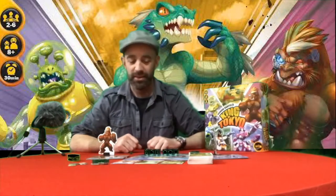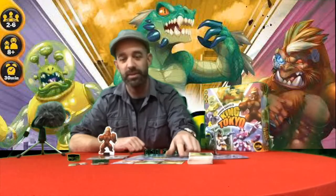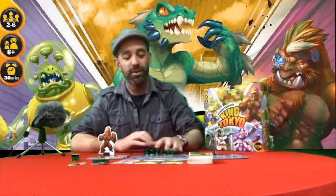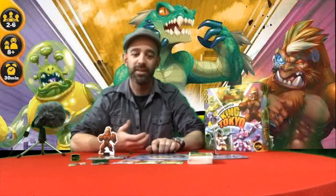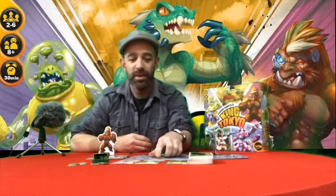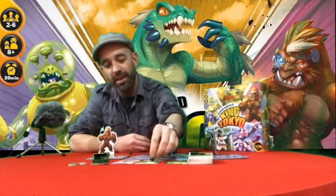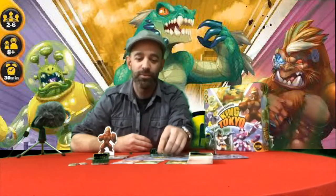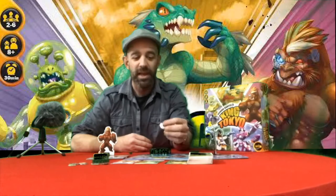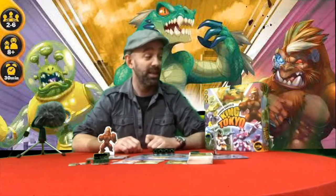Two example cards: the Giant Brain gives you one extra die roll each turn — this is where the light green on black bonus dice come into play. Every turn for the rest of the game this player rolls a seventh die, or even an eighth if they get another such card. The Shrink Ray lets you deal out a shrink token to every monster you wound — each token forces that monster to roll one less die, so the more monsters you wound, the smaller and weaker your opponents become.